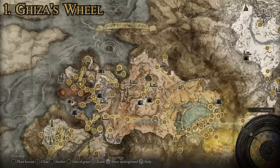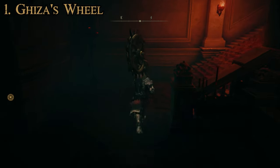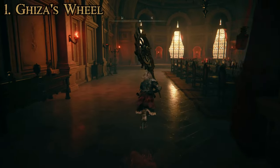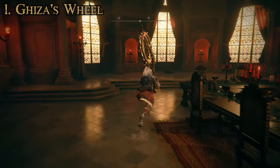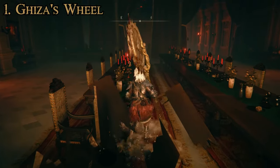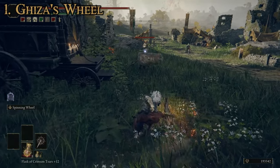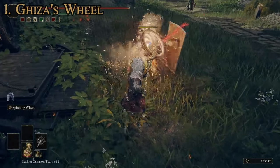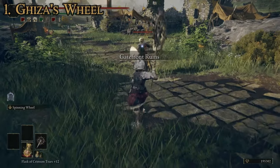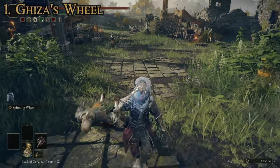To get this one, you have to make your way up to the Volcano Manor. From the Volcano Manor site of grace, you head up the steps in the main chamber, walk into this room, and you will be invaded by the Inquisitor Giza. All you have to do is kill Inquisitor Giza, and you will get this weapon as a drop. Just to show you the special attack: you charge up this big spinning attack and hold it until you run out of FP. It can be pretty useful for taking out certain enemies — especially large ones who don't move particularly fast — where you can just grind a bunch of damage into them.